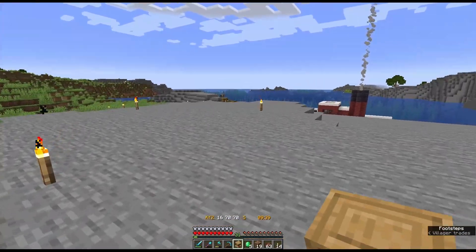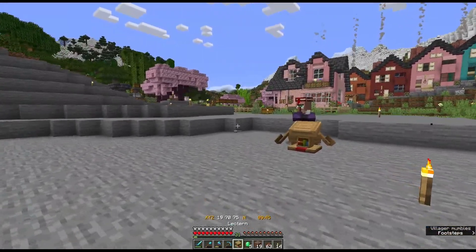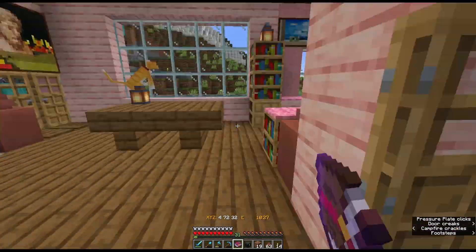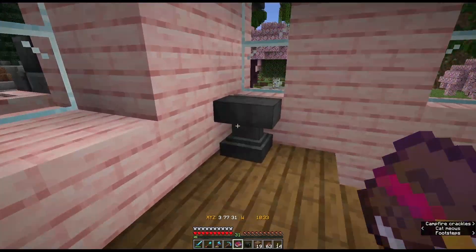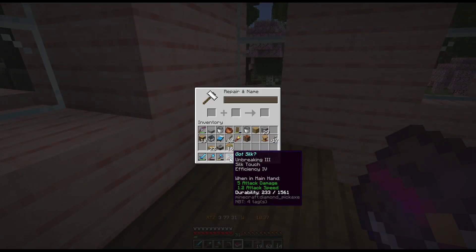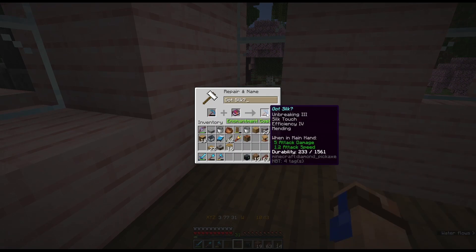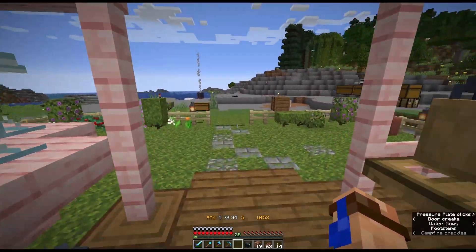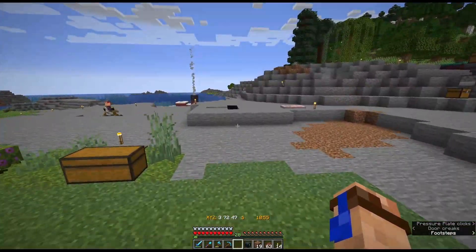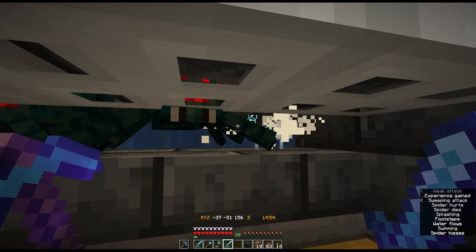We are going to take our Mending book and go get some of our tools fixed up. I did finally the other week put an anvil up in my house so I didn't have to go all the way down to name tag things — in this case, to add Mending to our silk touch pickaxe. We're going to add that there. Beautiful. It's going to cost us a few XP points but that is okay. Now we can go fix that up down at our experience farm, AKA the spider spawner down below. Let's head down there.